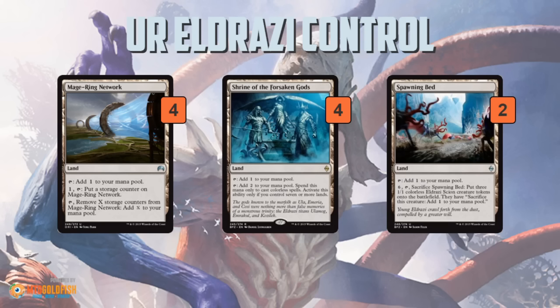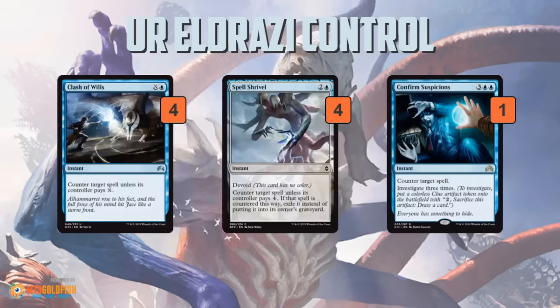So instead of playing all these bad ramp cards, you play lands — which you gotta have in your deck regardless — and you use them to cast your big finishers like Ulamog. And since your deck isn't cluttered up with Explosive Vegetations, you get to play real control cards that actually do something. So you get four Clash of Wills, four Spell Shrivel, and Confirm Suspicion.